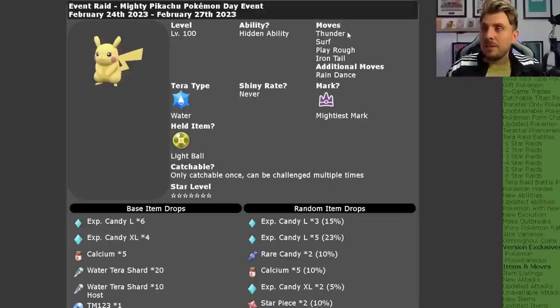The moveset it's going to have is Thunder, Surf, Play Rough, Iron Tail, and the only additional move it's going to have is Rain Dance, which is going to boost the Surf and the accuracy of Thunder making it 100% when rain is on the field. It will hold the Light Ball, which is going to give it a boost to its special and physical attack by 50%, making it very strong.